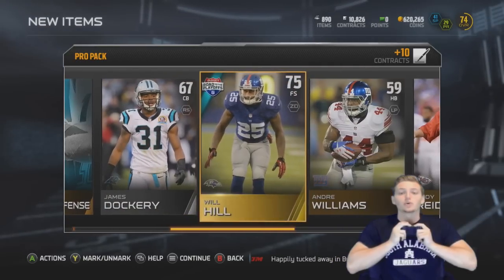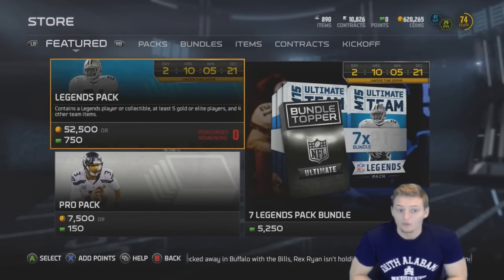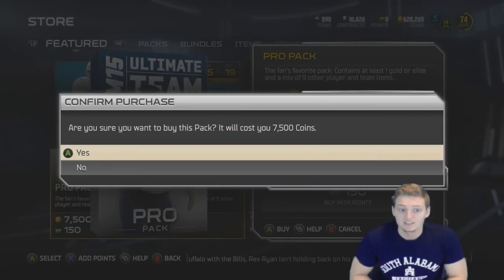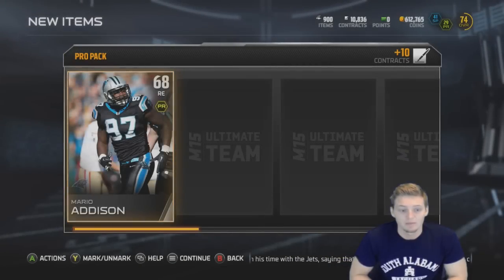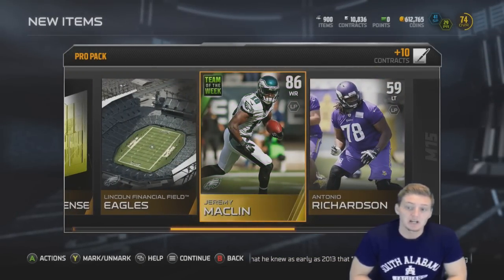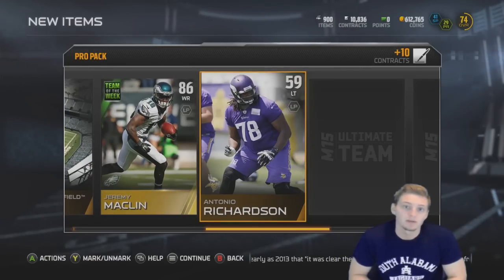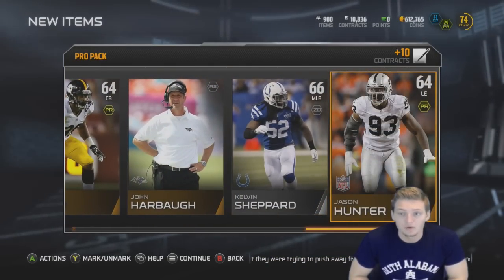Here we go, first pro pack — let's fly through this one. We did not get anything good; that was Will Hill from the playoffs. Back out of that pack — you have only three packs, guys, three packs to get us that 99 overall Ray Lewis. Mario Addison, fly through this one as well. We get team of the week and Jeremy Maclin — could have been a worse pull, could have been a 75 Will Hill just like in the last pack.